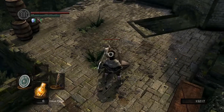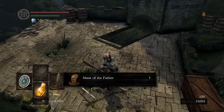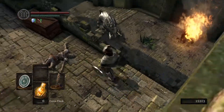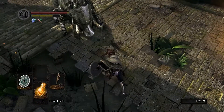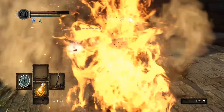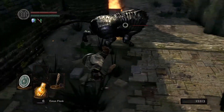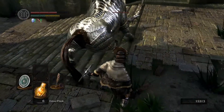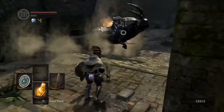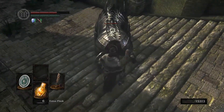Let me kill this guy first. Unless I can make a jumping plunging attack from here. I have to get the backstab — where is the backstab?